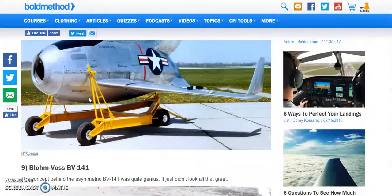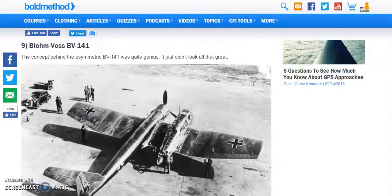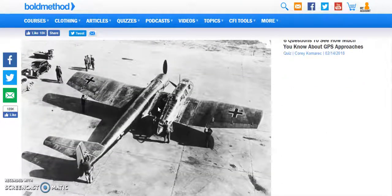I actually know what this one is — the Blom und Voss BV-141. There actually is a really smart idea behind this. For a reconnaissance plane, you might have a hard time seeing what you're trying to look at. So what they did was put the engine in the middle and put this whole entire glass pod on the side, so for reconnaissance you could see your target and have almost 360 degrees of visibility. I think that was the concept.